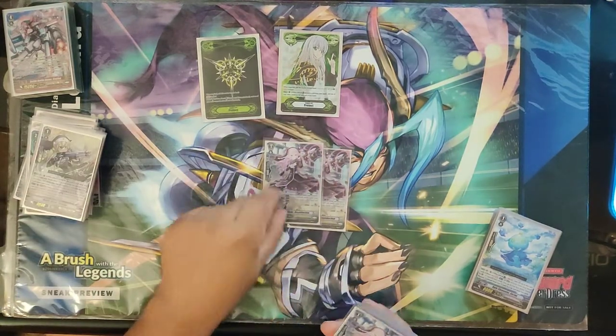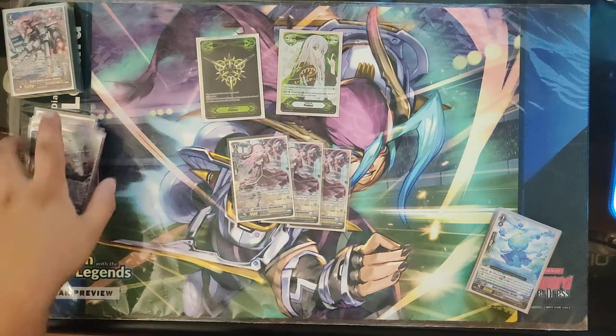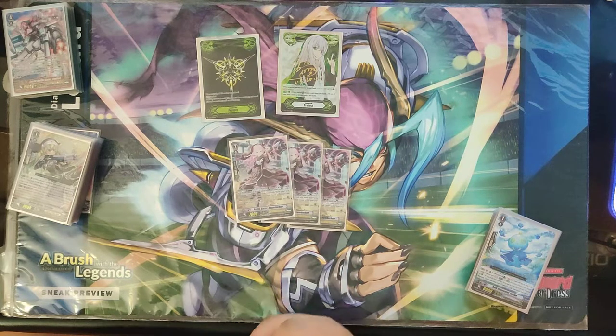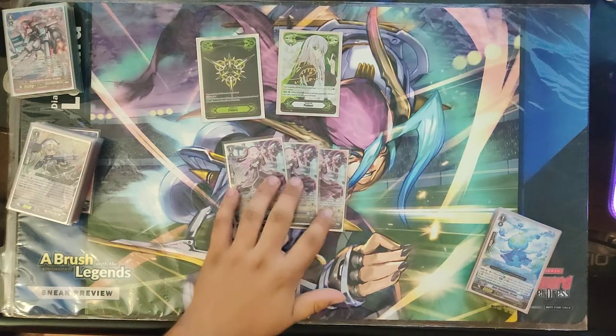Three copies of the Stride Fodder, which basically swaps the Battle Sister. We're already playing this, so I made a couple cuts to play the Florentines — just to have that flexibility to swap out between going second and going first, playing defensive, playing offensive.